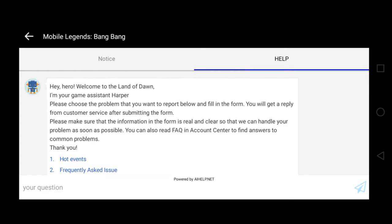Sabi dito, 'Please choose the problem that you want to report below and fill in the form. You will get a reply from customer service after submitting the form.' May auto-reply sila in everything na ire-report mo. Mas bilisan na natin yung pagturo sa inyo ng tutorial on how to get the advanced server.